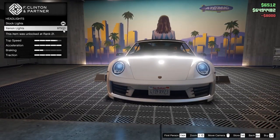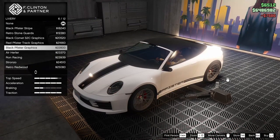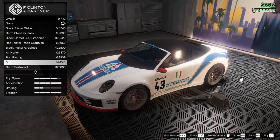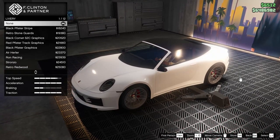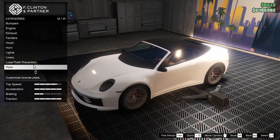For the lights, we are going to go xenon, of course. For the livery, we do have the option to add several different liveries. The air hurler looks pretty cool, and the stronzo is cool too. We're not going to add a livery though, because it's a cabrio — it's not really a race car.